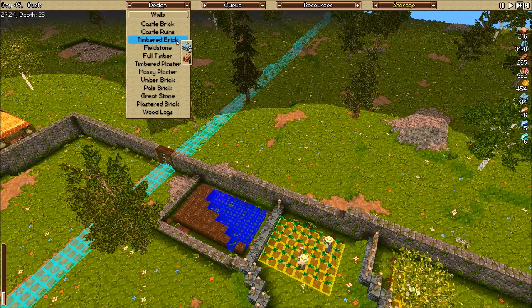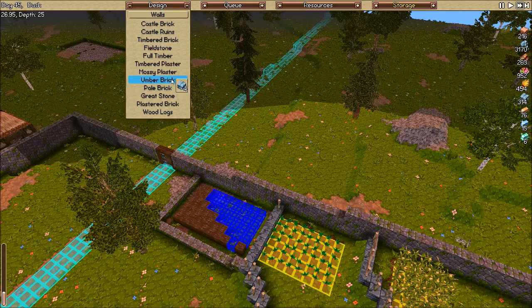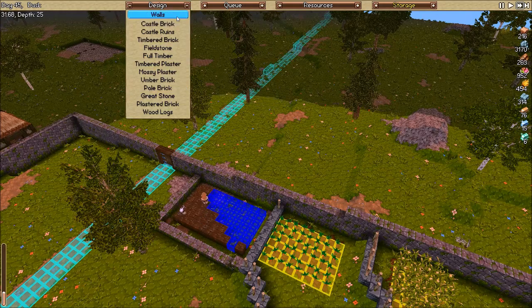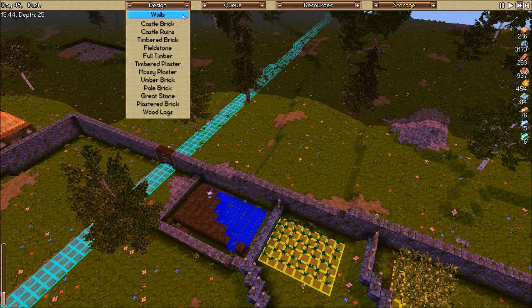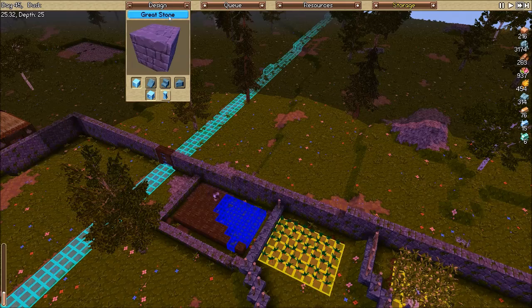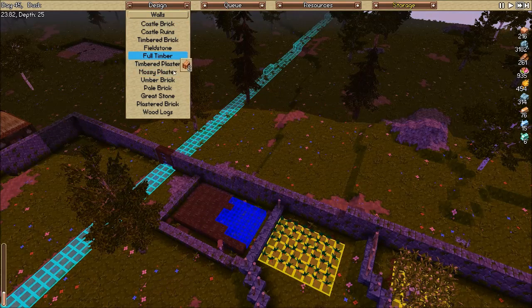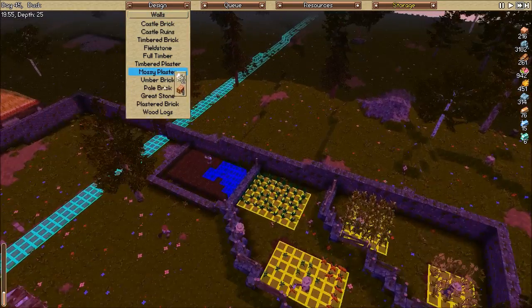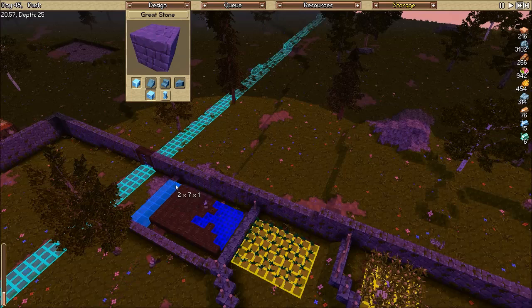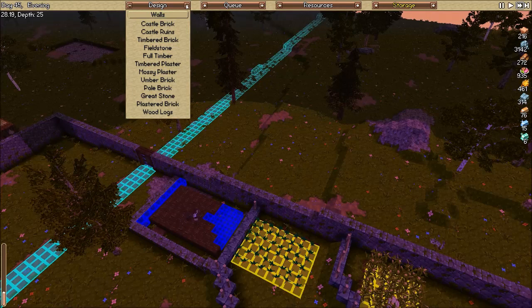We want to figure out what we want to do for walls here. I really don't want to use more wood. We could do something like umber brick - I think that's a little fancy. Great stone - I don't know, great stone is just so smooth looking, it's kind of weird. I don't want castle ruins. I'm thinking either great stone or pale brick. I'm going to actually try great stone and see what that looks like. The plastered brick looks absolutely awful.